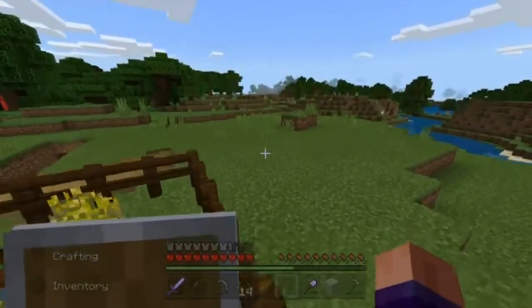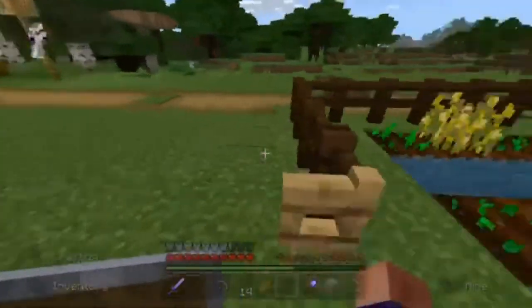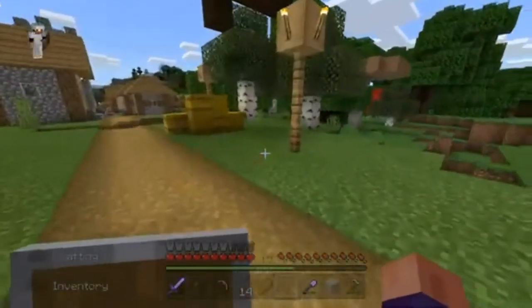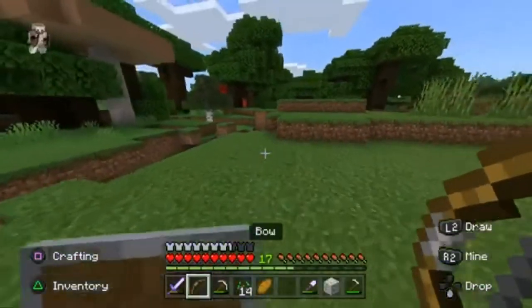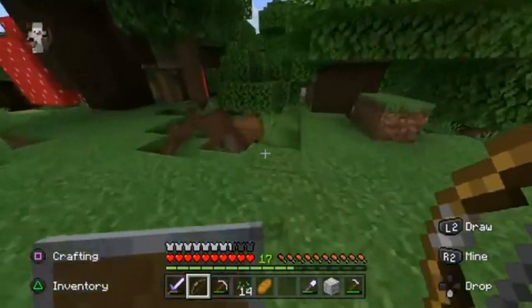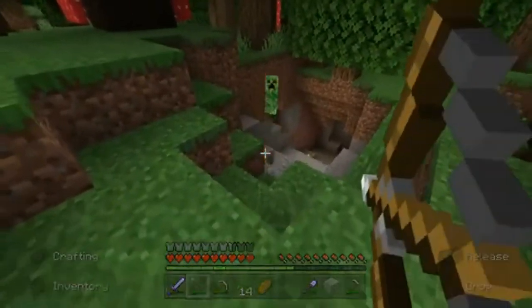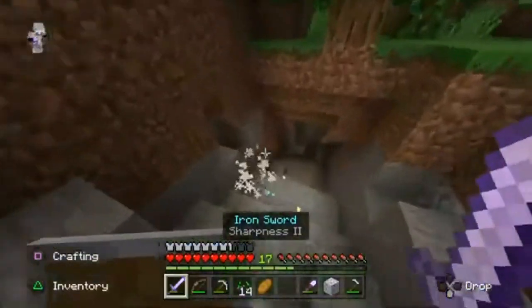I need to check if the pillager is watching — no, they're not, we're good. Now that I have more string I can grab more emeralds, but I'll do that in a bit. There's a creeper down there. Did he really fall into that cave? Yep he did. Piss off — there we go. Let me get down here.